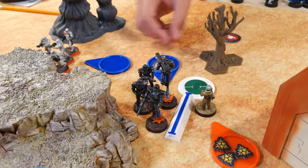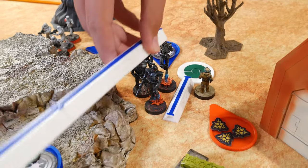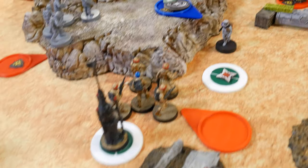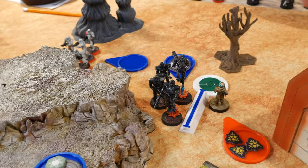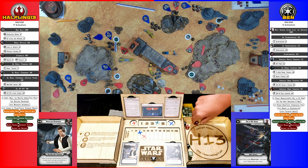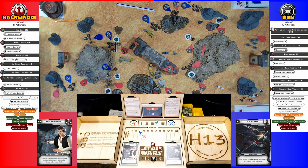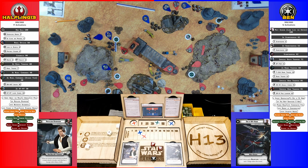The Dark Troopers' second activation — they have their frag launcher back so they use it on that squad. They also aim. Three hits — three armor saves, no dodges — scoring one. Two dead.